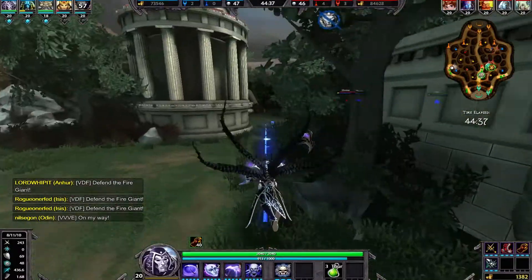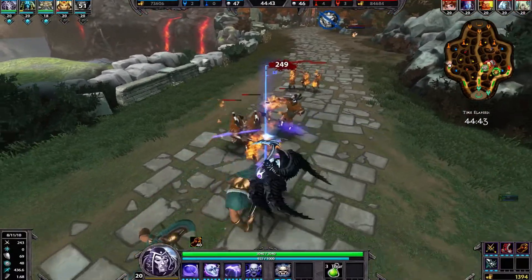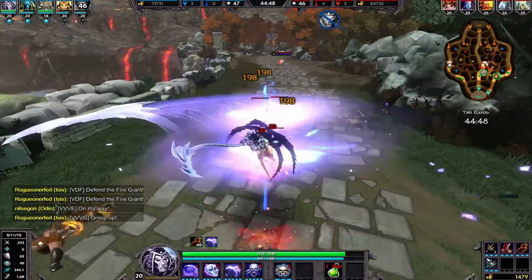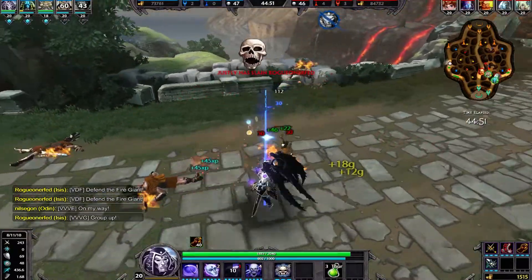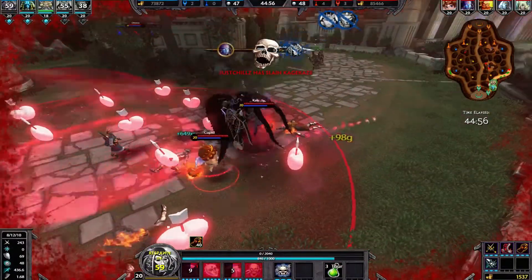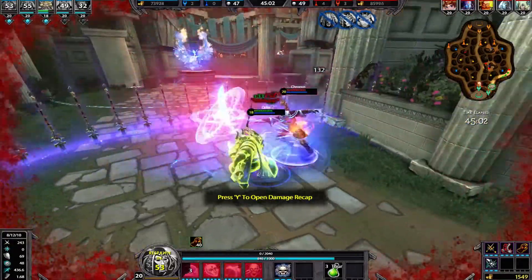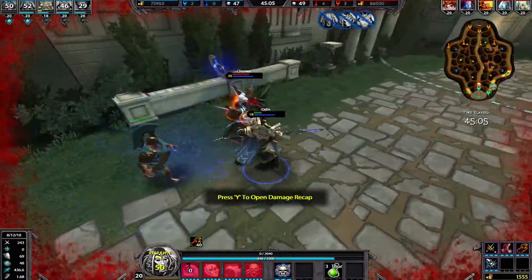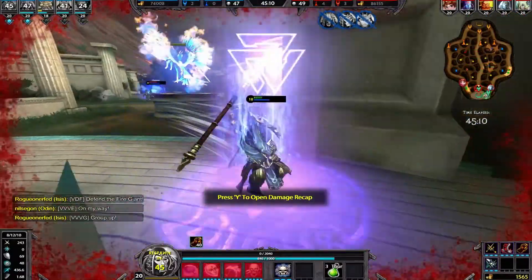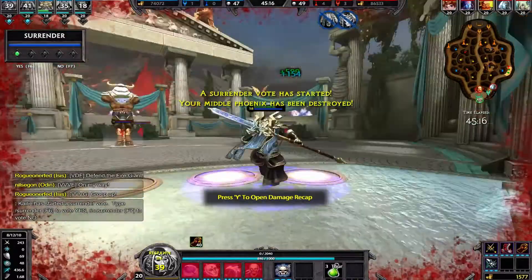I should probably go help the right — I've pushed this lane back. No, there's Cupid. Cupid I can pretty much deal with — it's just that I got ganked by Kali. Cupid really wasn't the threat; I've been dealing with Cupid. But of course the enemy team comes up, takes me out, and no one mentions it. I have no idea they're coming. Here we are at a near-deicide situation again.